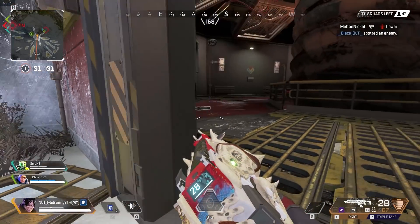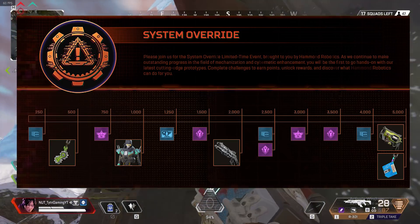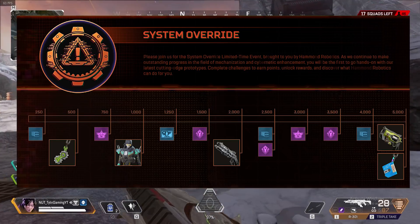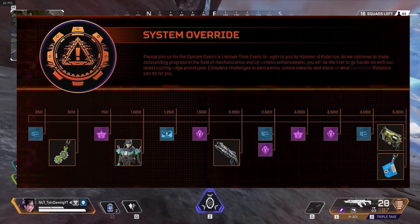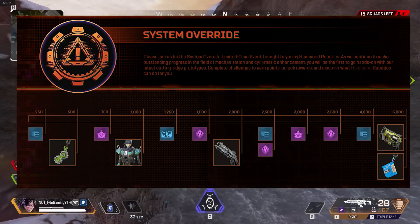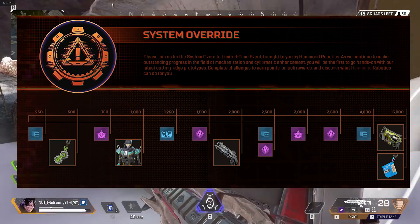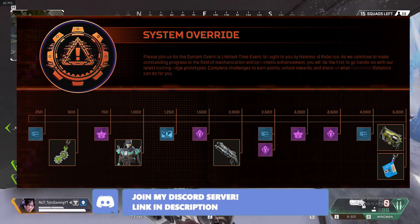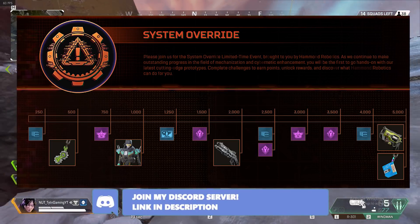Let's talk about how to get these free items. I'm going to show a graphic on screen — it looks very similar to the Grand Soiree event XP graphic and functions in a similar way. Each day you'll receive challenges related to the limited time mode, and as you complete those challenges you'll get items. The first thing you get is that green charm at 500 XP, then at 1,000 you receive a free Revenant skin, at 2,000 the Peacekeeper skin, and then at 5,000 a charm of a floppy disk and a Wingman skin.